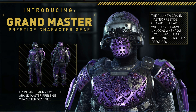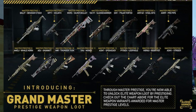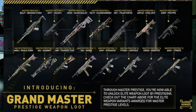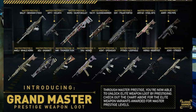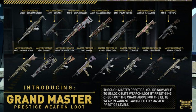You are straight-up given elite weapons as you progress through the prestiges. Once you hit Grandmaster Master Prestige level one, you get access to the Bal-27 Obsidian Steed, as you guys can see — an elite weapon which everyone wants right now and one I've never had any luck getting from supply drops.